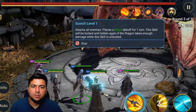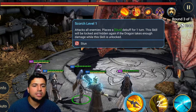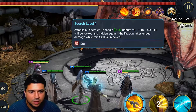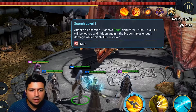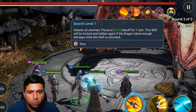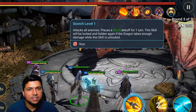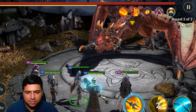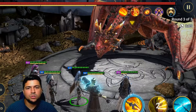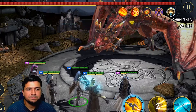His first ability is Scorch — it attacks all enemies and places a stun for one turn. This skill gets locked and hidden again if the Dragon takes enough damage while it's unlocked. It does a lot of damage and stuns, which is really important to know because when your champion is stunned, they completely lose their turn.